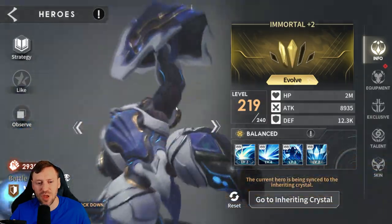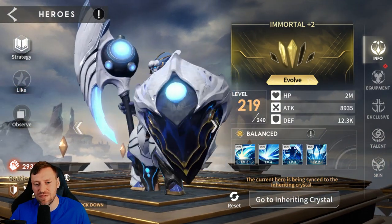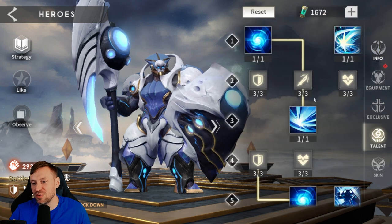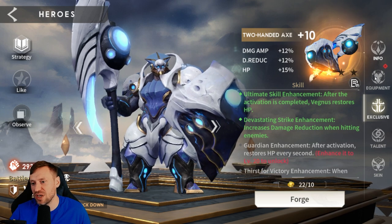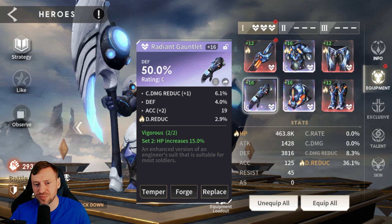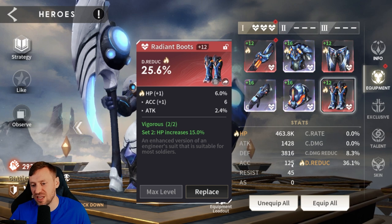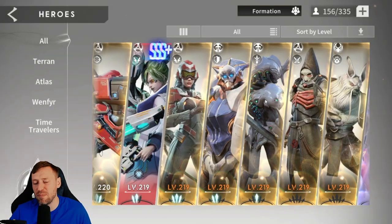Team three: Vengas is so tanky — really impressed me. Look how fat that shield is. He's a space skeleton and was doing work even with zero talents. He's okay on the exclusive. Six pieces of Vigorous: defense on gloves, accuracy on helmet, damage reduction on boots. He's got 463k HP, 3,816 defense, 125 accuracy, and 36% damage reduction — an absolute mad one.